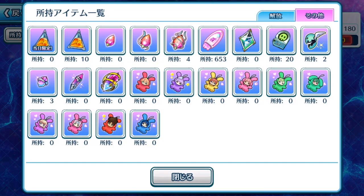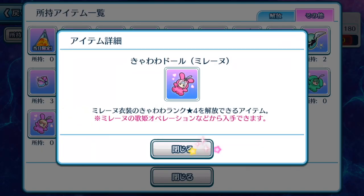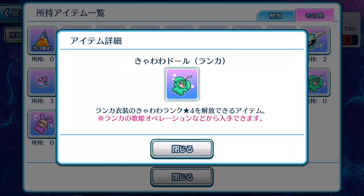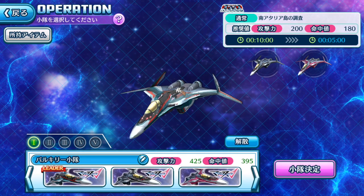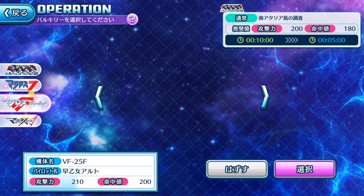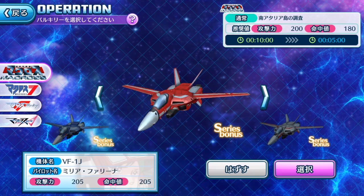Why is Ranka the only one with drooping ears? The rest of the characters all have raised ears — only Ranka has drooping ears. That's just cute. So I'm going to select the team here. I've selected the leader as Arad from Macross Delta, because of the series bonus — if you have Valkyries from that series, it helps give you bonuses. That's nice.